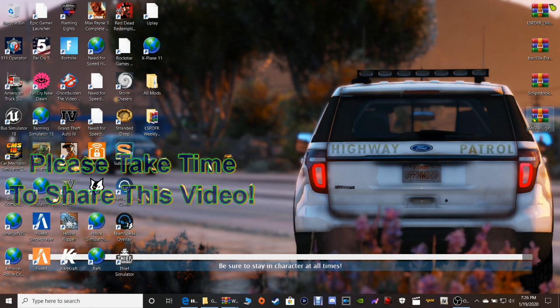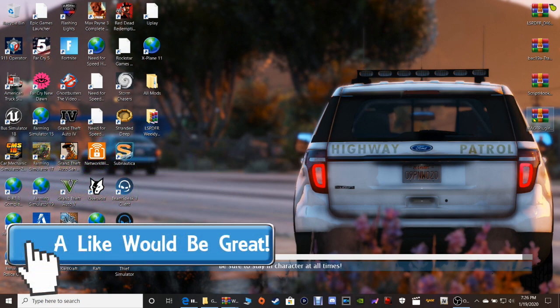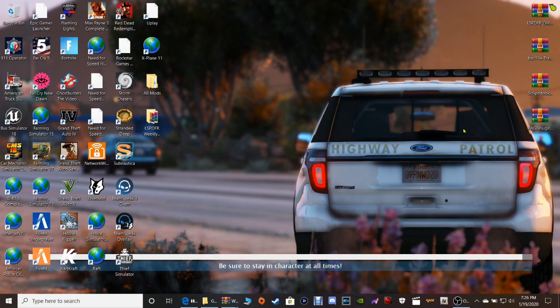So guys, last week we did the GTA 5 real-life mods and this week we're gonna get back into the LSPDFR tutorials. Today I am going to be showing everyone how to install LSPDFR 0.4.6 along with Simple Trainer, Script Hook V, and Rage Plugin Hook. Keep in mind, everything I've got here - all these mods - are the most recent versions.